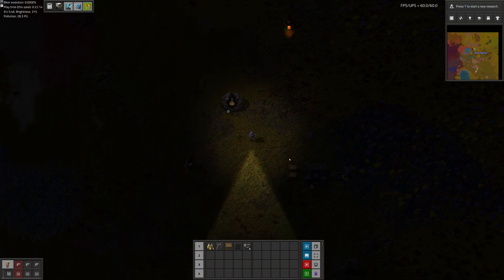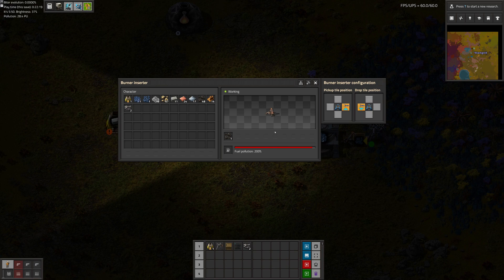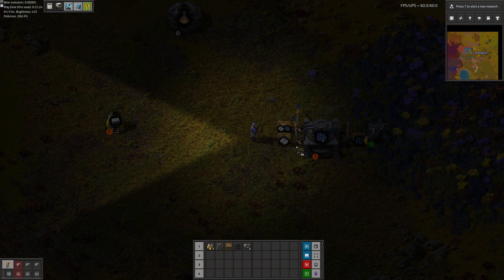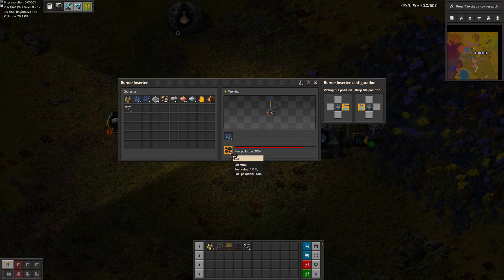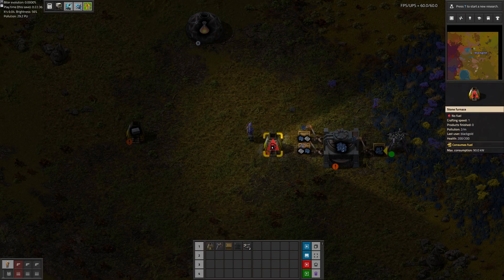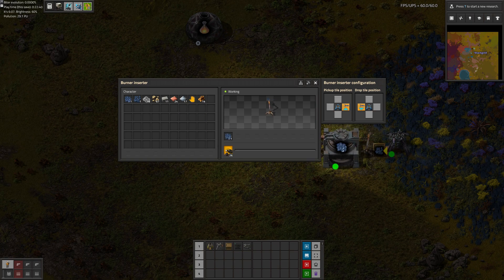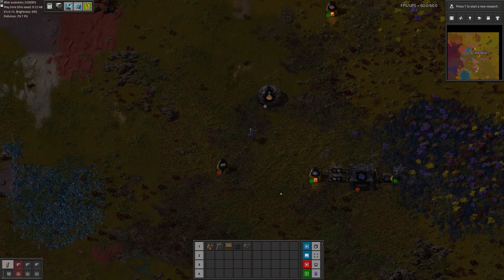Hey, you can kind of see again. Oh yeah, they steal the coal from over here. It's kind of neat how they do that, it's also kind of weird. We'll just use this as the chest — there it goes.